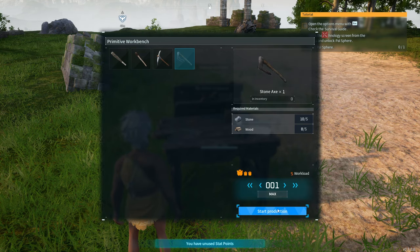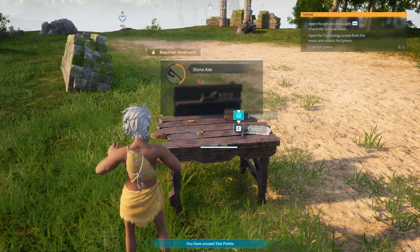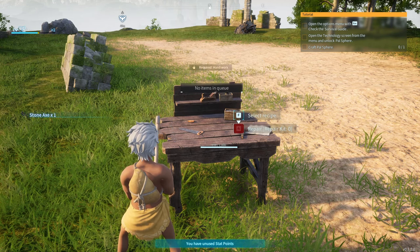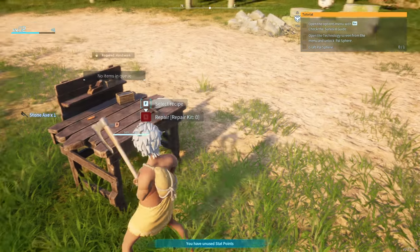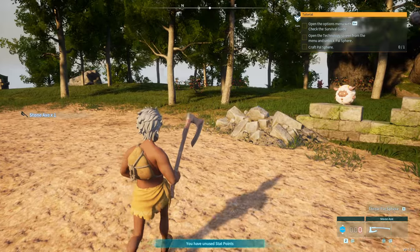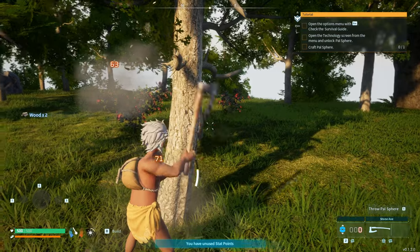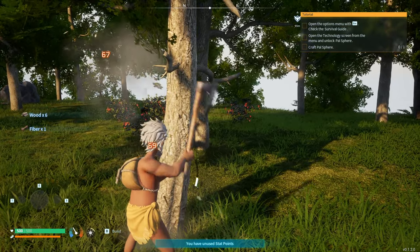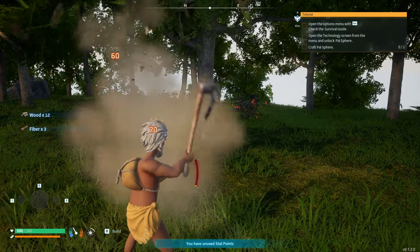Make the stone axe and start production — craft it. Now you have to collect it. With the axe you can actually chop these trees down and get a ton of wood. You can see the wood collecting on the side. You don't have to drop it all the way; just hit it a few times and you get wood from it.